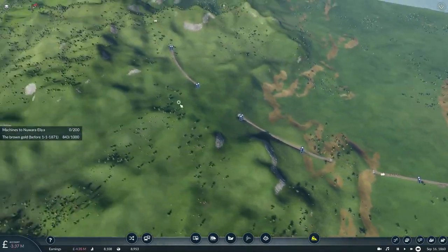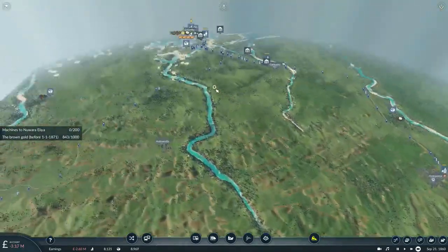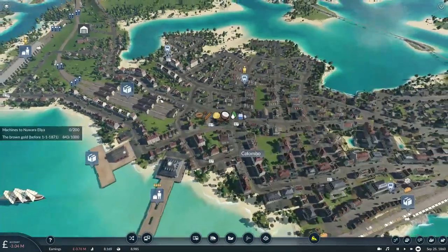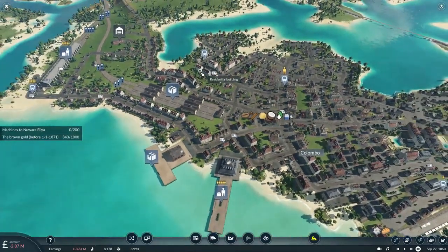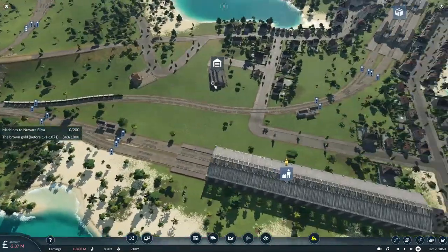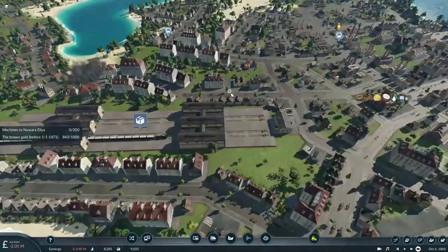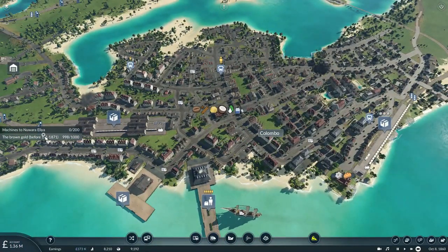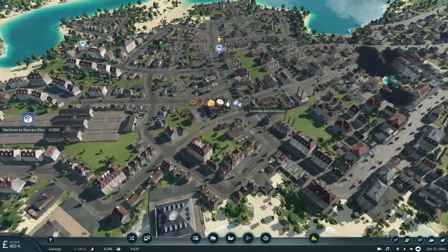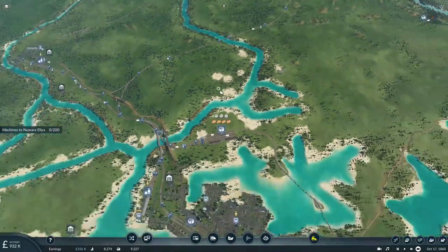Our food train has just arrived and it's now gonna go back to pick up another load — it will soon start to get the town growing. One of the coolest things I've mentioned before: as you deliver commodities to the towns you're serving, you can basically see them grow. You can see how the various vehicles transporting different commodities into the town help the city grow. The brown gold — we have completed that special contract and delivered over a thousand coffee beans. That's a pretty nice sum of money.